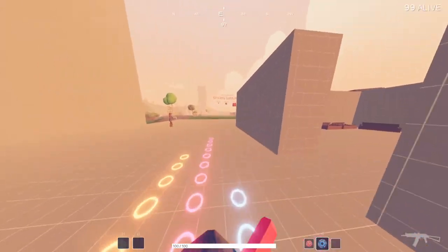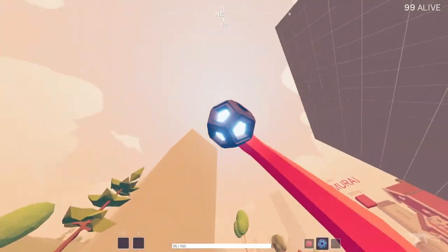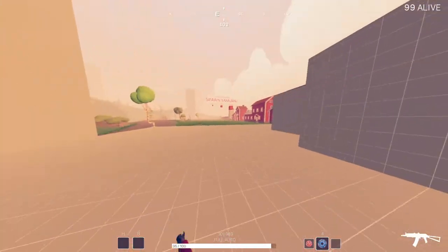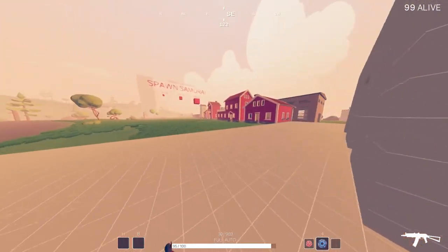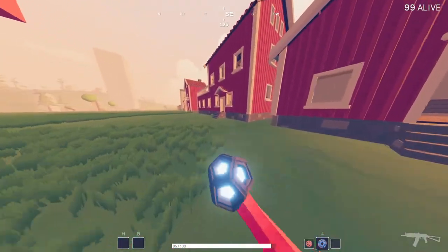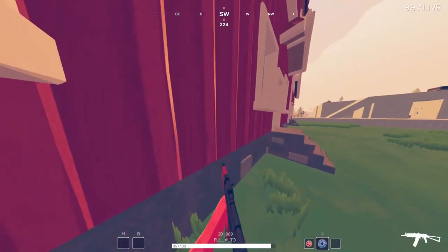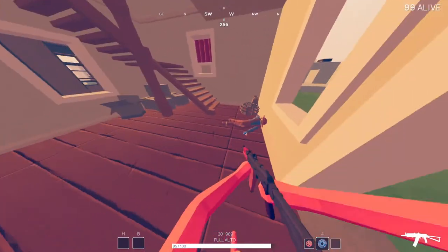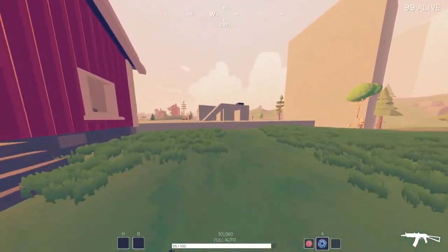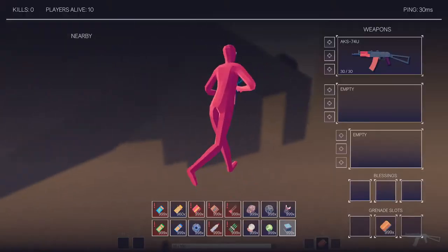The implosion grenade is pretty similar in terms of effectiveness for knocking somebody down. When it explodes, it pulls people closer to the center of the grenade. So if you're in a tight building space and you're looking to pull people towards you, you can use it to pull them down, find where they are, and kill them quickly while they're stunned. If you throw it in a building and step outside, as long as you don't get hit, it'll do some damage, pull them, and stun them so you can go in for the kill. Honestly, it's not one I go for that much — there are better grenades I would use more often.